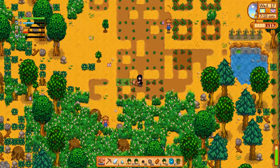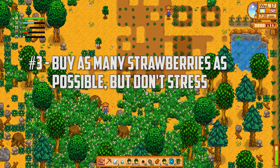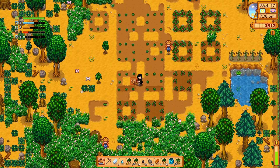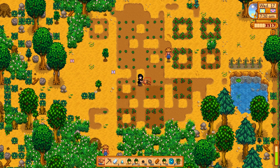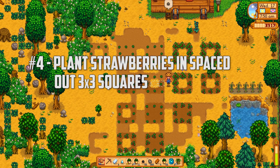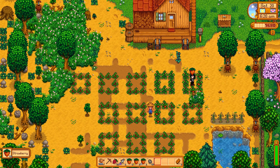You will want to spend all of your money on strawberries on day 13, but level 6 farming is not necessary. I had 112 strawberries and watered them all by hand with a copper watering can. When planting your strawberries, I suggest tilling your land in 3x3 squares as though you have sprinklers and spacing them a tile apart. This will speed up the planting for hops in the summer.